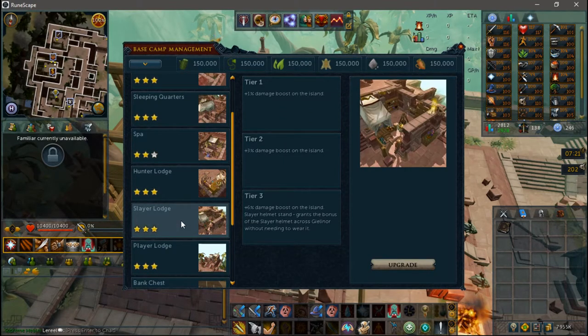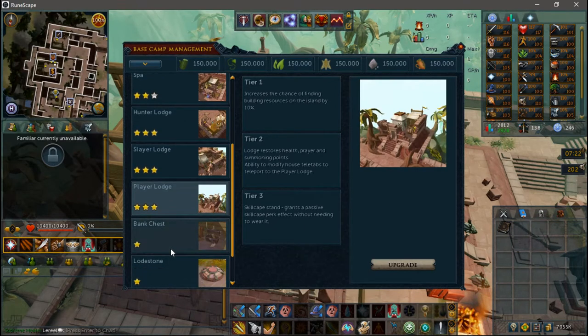The Slayer Lodge gives damage bonuses to every Slayer Monster on Anachronia, as well as the Slayer Helmet Stand, which allows you to place your Slayer Helmet on it. As long as your Slayer Helmet is on the stand, you will gain every passive effect that your Slayer Helmet would normally give you at all times. This means it will always act as if you have a spiny helmet, earmuffs, nose peg, and a face mask on, as well as you will retain your accuracy and damage bonuses against your current Slayer task without even having to wear it.